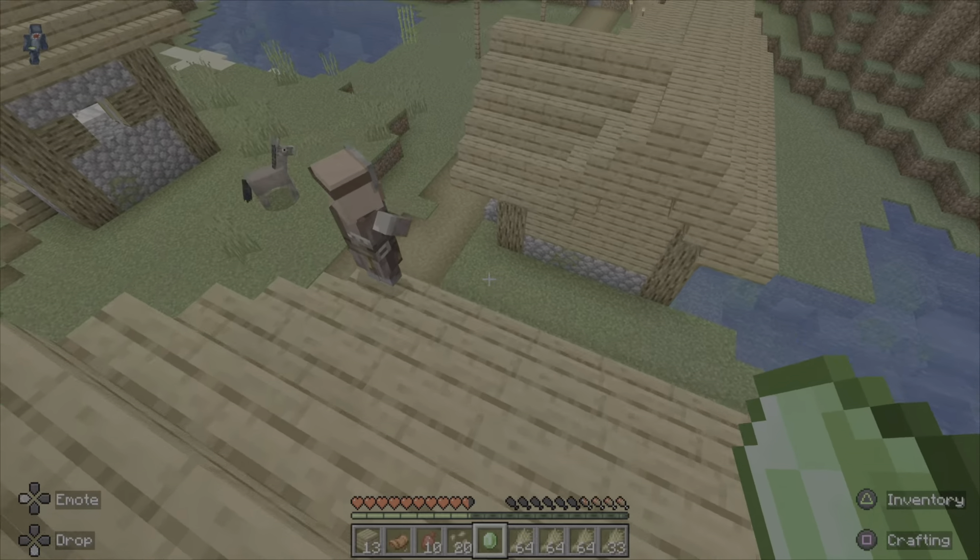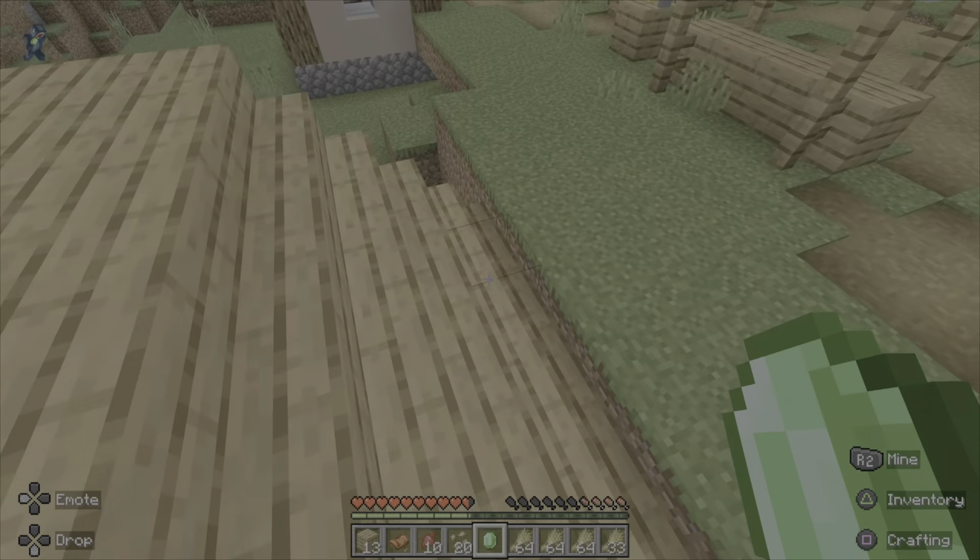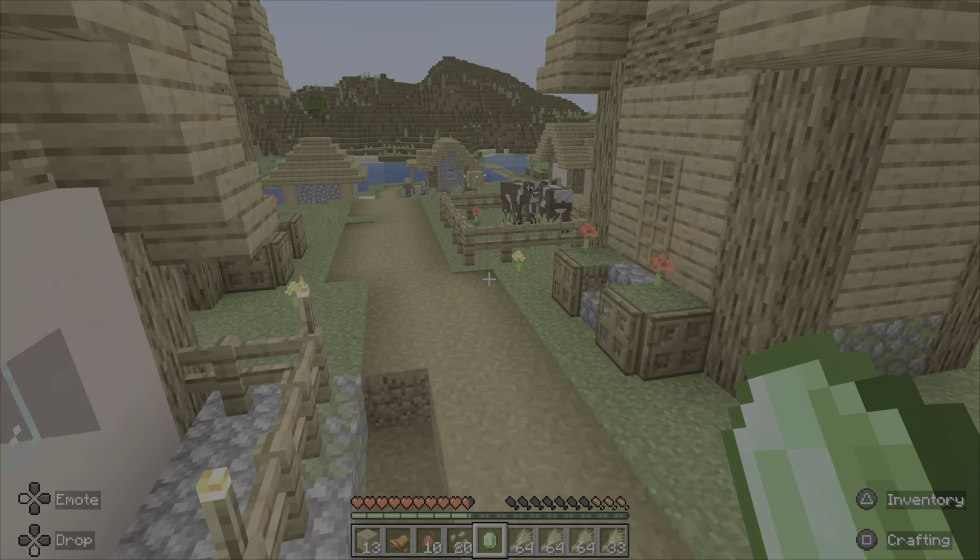I think that's a toolsmith — oh, it's an armorer. And I have iron from the iron golem. If I had more I could get an emerald. I think I might eventually be able to trade up.